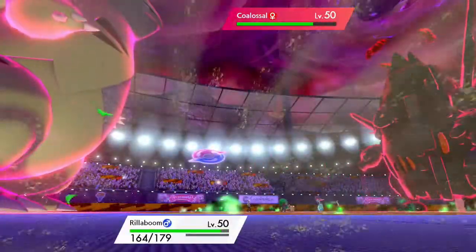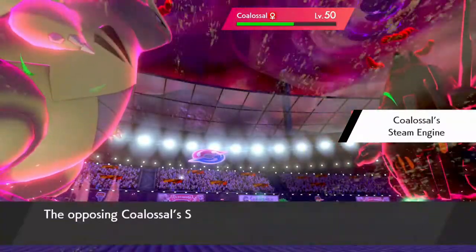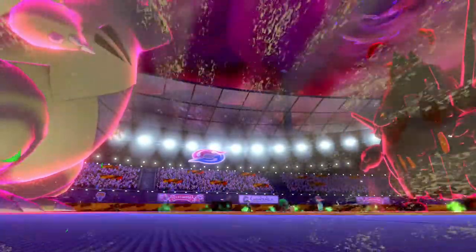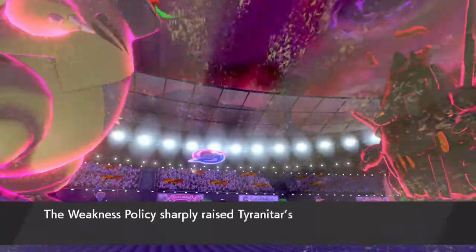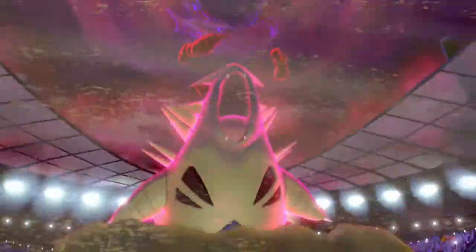Okay, that did nothing — Surf activated our Weakness Policy as well, and that did a lot of damage to Coalossal. We could have protected with Rillaboom; I don't know if we needed that damage. G-Max Volcalith into Rillaboom, Max Overgrowth into Tyranitar — that's actually a lot better. We can save our Rillaboom here and Tyranitar can take this like a champ. This should KO easily. Nice — we took a bit too much damage, but they didn't get the G-Max Volcalith off and our Weakness Policy is activated and Rillaboom is still pretty healthy.